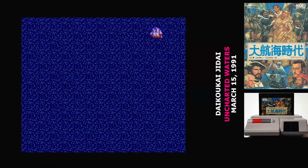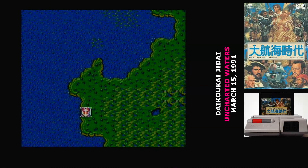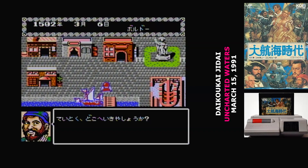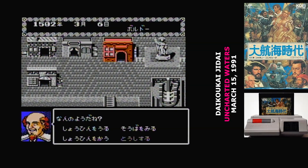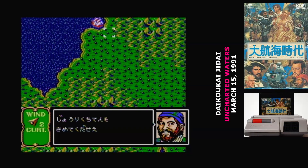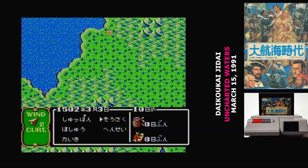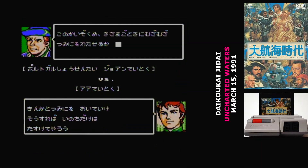Your first couple of hours of Daikokai Jidai are just finding trade routes — learning where you can buy cheap and sell high. It'll take a little while before you have enough cash to really upgrade. While you're in port, you can hit select to bring up a menu where you can save and load; you can't really do that while you're exploring the world. There's a lot of stuff in this game I just couldn't get to — it's a Koei game. They give you piles of options to use in the sandbox and then just let you go to it, and it's a fairly big game.